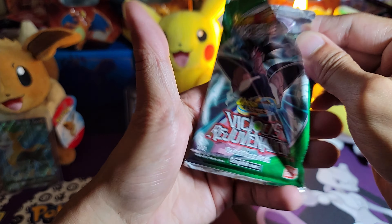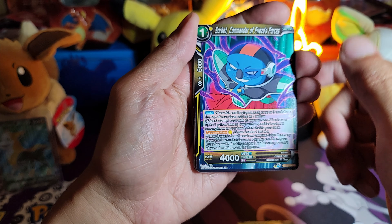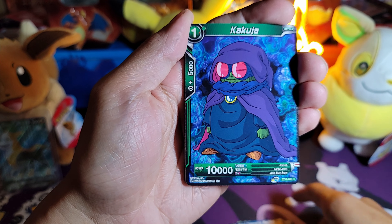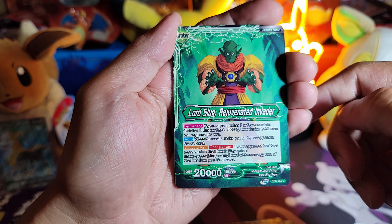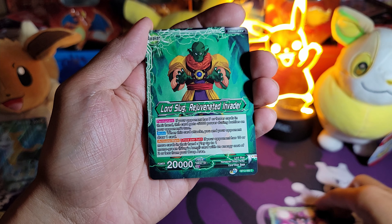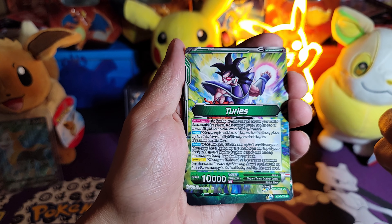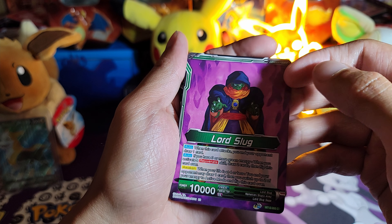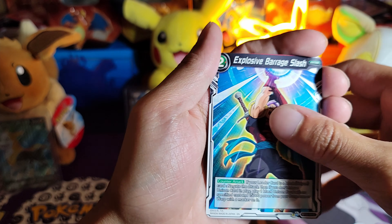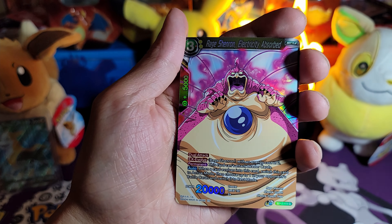We got one more — Videl! Videl, Sorbet, Soul Cleansing Machine, Tien, Gohan, Vegeta, Diaz, Lord Slug. This one actually has a back too — you got Turles, and then you flip — they're just regular. And then this one Lord Slug turns into Lord Slug — an explosive barrage, Drum, Rage, Shenron, electricity absorbed. Card looks cool.